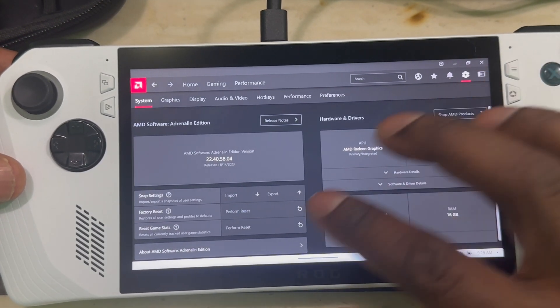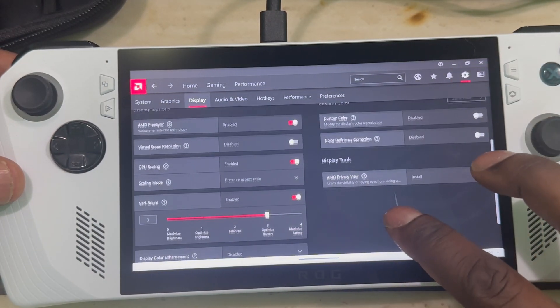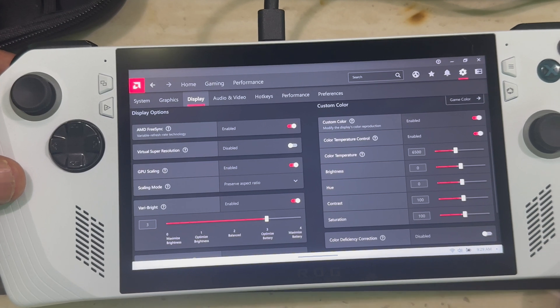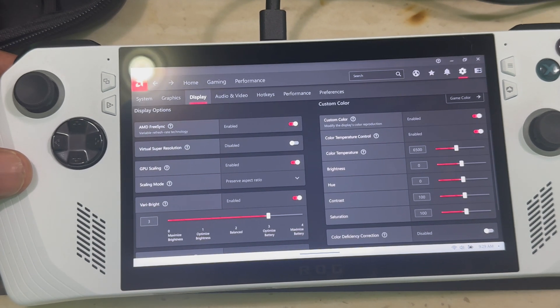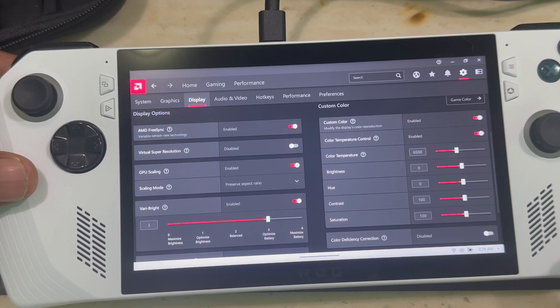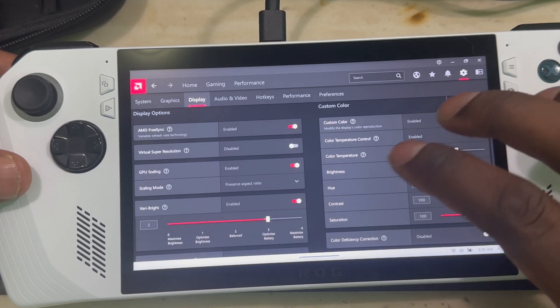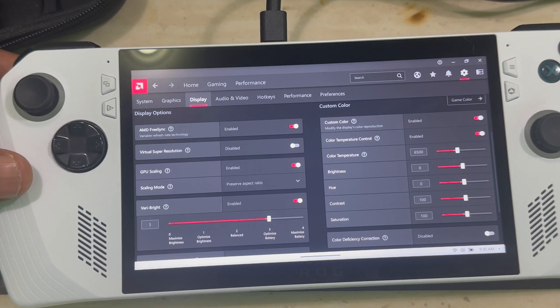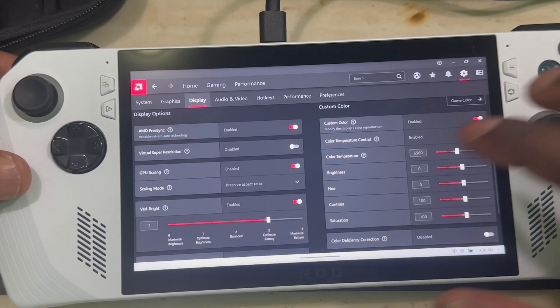Once you're in the AMD app, go to Display. On that screen, turn on Custom Color. It's best to do this when the game is not open — close the game first and then do it. Because if you do it while the game is open, the settings will only apply to that game session, and once you close the game everything resets. So it's better to set it up before you start the game, then launch the game and see how it looks.